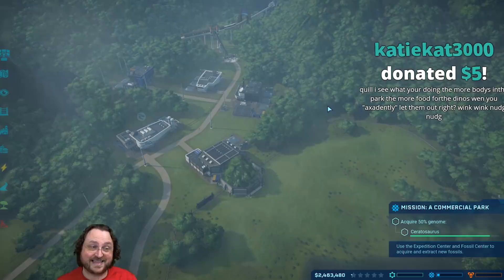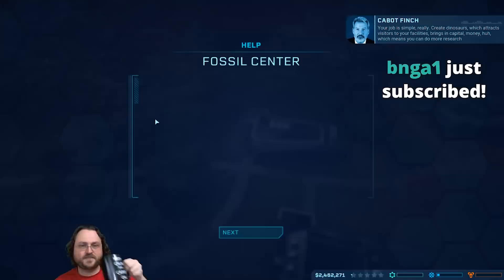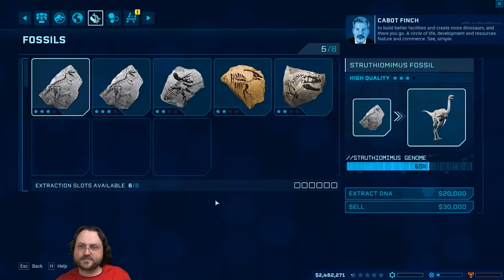Create dinosaurs which attract visitors to your facilities. That brings in capital - money - which means you can do more research to build better facilities and create more dinosaurs. And there you go - a circle of life.